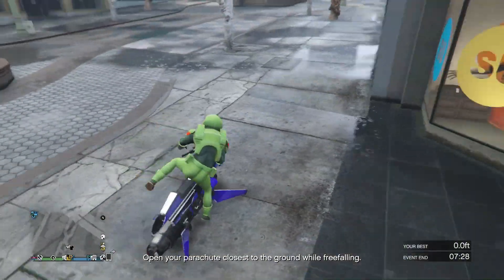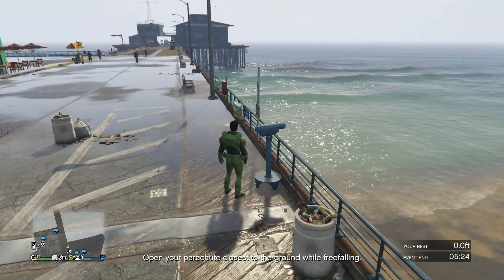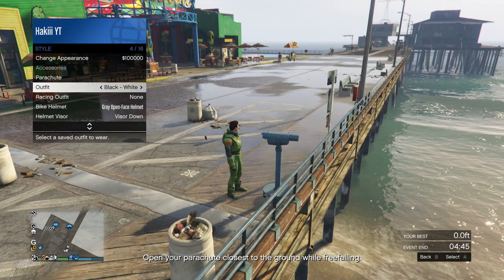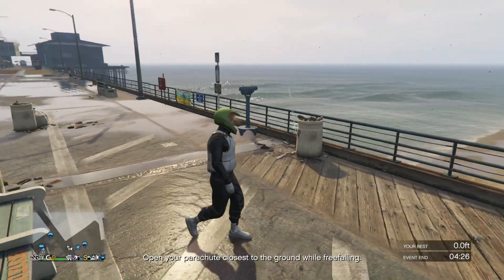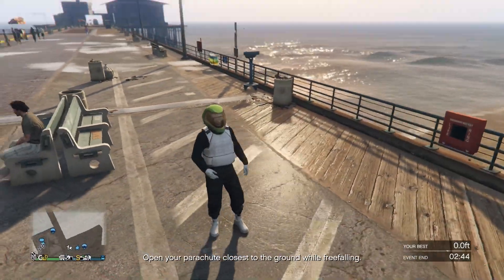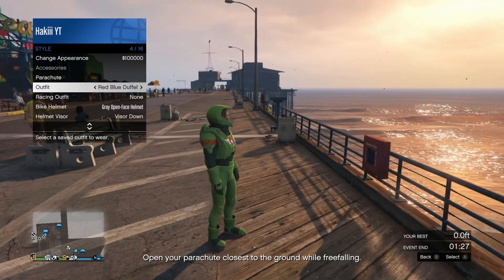Now we're gonna be going to the pier again to do the telescope glitch once again. Pretty much I'm gonna be merging another outfit's head onto the space costume. So just run by the telescope while spamming right on the d-pad, then pull up the interaction menu, go into style, and select whichever outfit you want the head to merge on with the space suit. Go ahead and select that outfit, back out, walk away, and you should see the head merge. I actually did it the other way around, so I'll show you guys both.